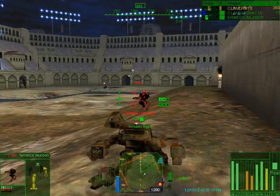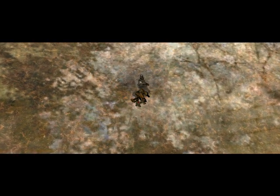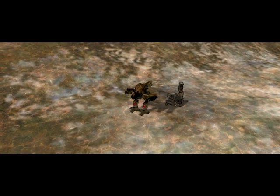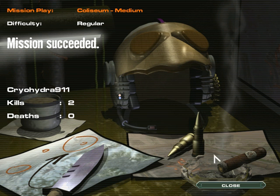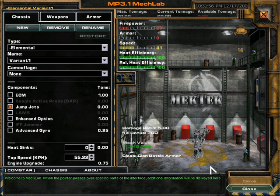Oh god, that was terrible — I apologize for that. Thank god! How's that for a stadium? The Coliseum has seen some intense fighting tonight. Although those medium mechs are fast, they can pack some serious punch. It was quite a slugfest, and rookie Merc Spectre takes the victory today. That was rough. Wow.